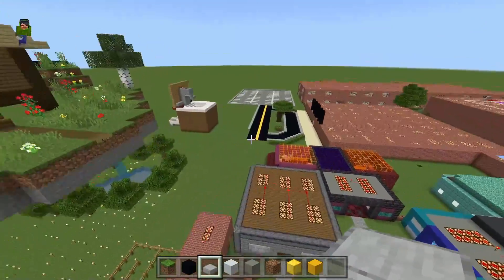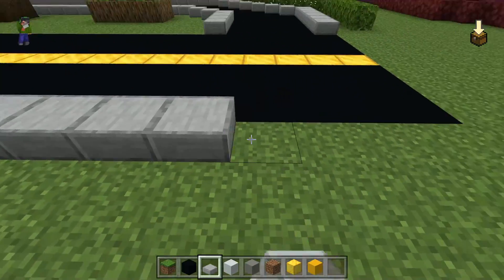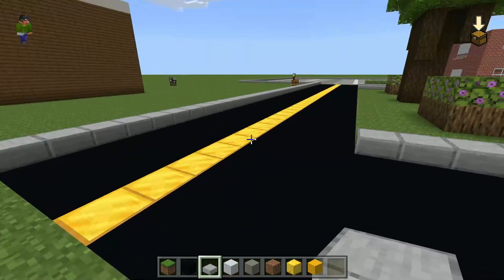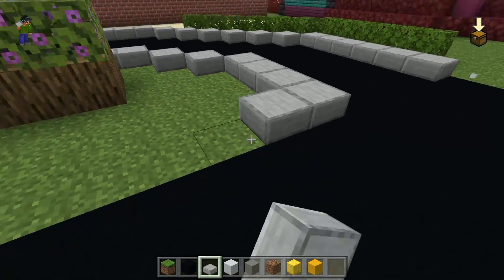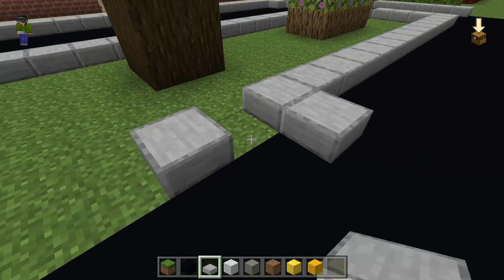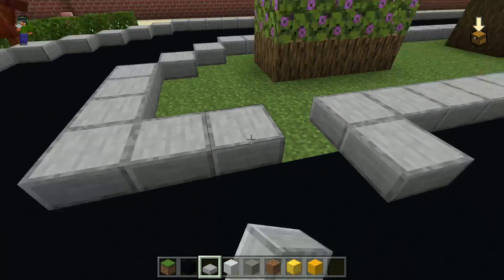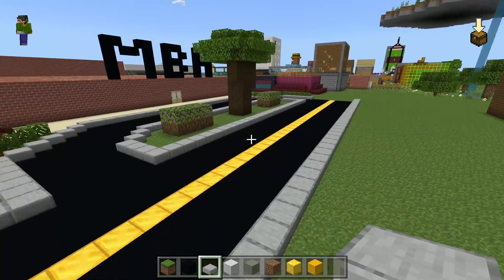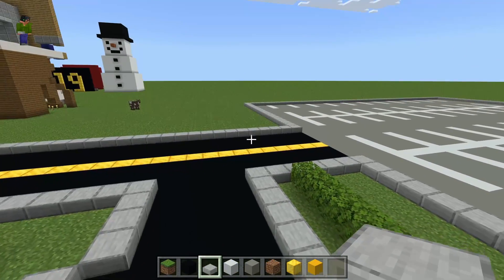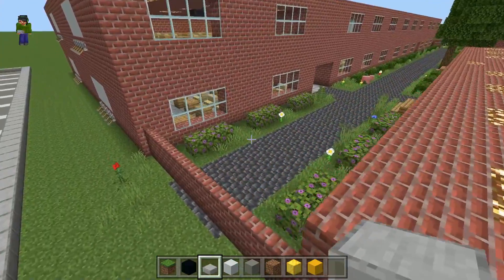I'm just going to leave it like this and have it end here. Maybe at some point I'll eventually add this to something, but this is where it's going to end. I just need to finish putting in the slabs and then the front will be done. There we go — the slabs are in. I could even add in some street lamps here, but I think this will be fine the way it is.